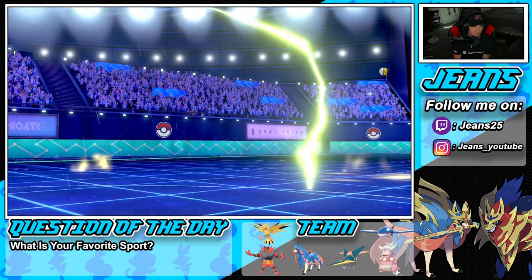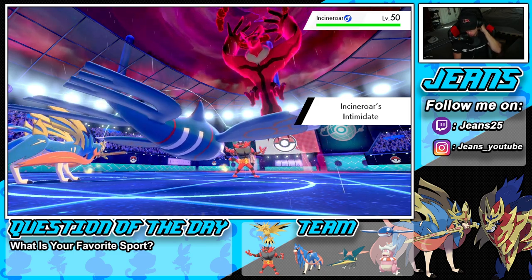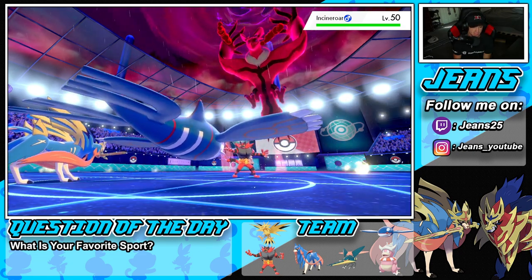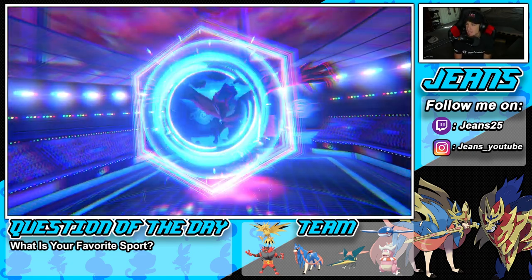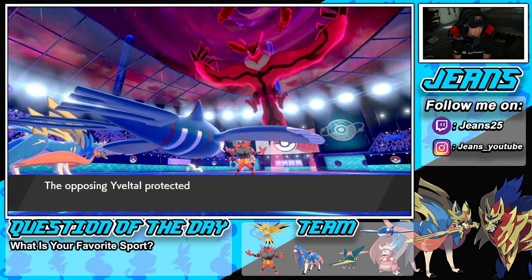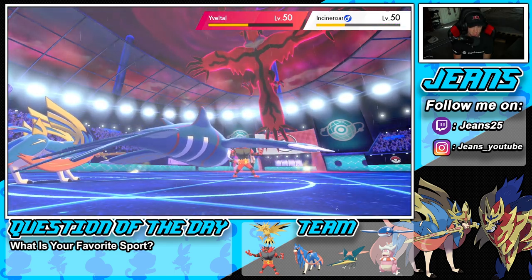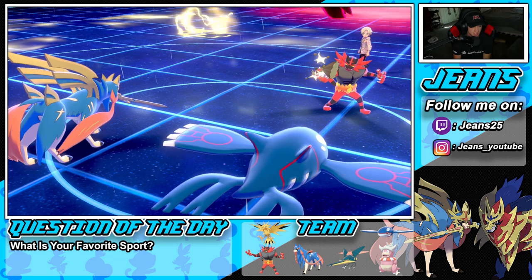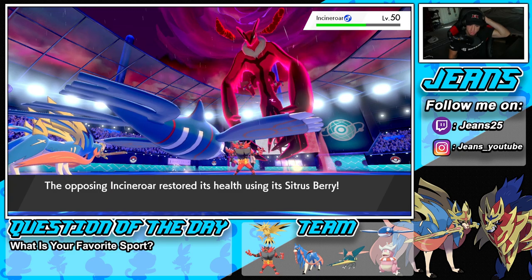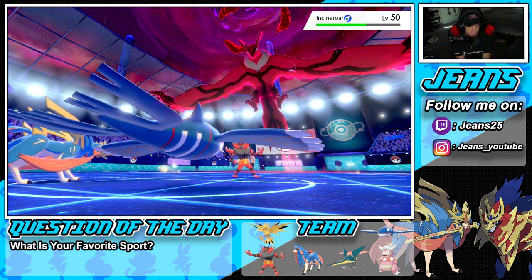He withdraws Raikou and swaps in Incineroar — great swap from him, but Play Rough should still KO Yveltal. He goes for Fake Out to block play rough — oh my god. Water Spout comes out — it's at minus two Special Attack but still whipping damage. From here we have to protect Zacian — that's our one and only play.